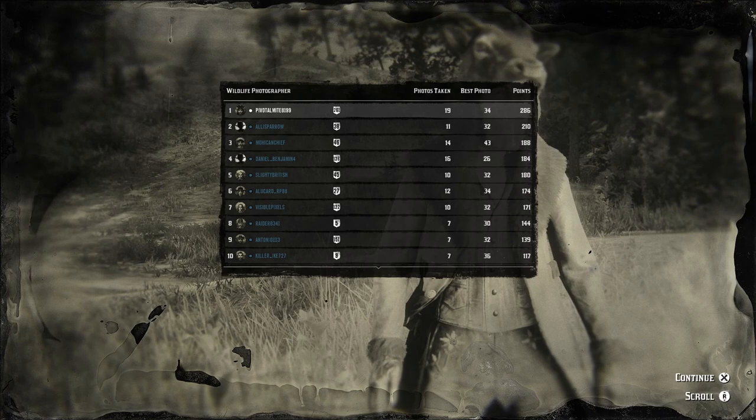One more thing: you can see there's a stat for best photo. The third place player — Mohican Chief — got the best photo at 43 points. According to Rockstar, there's a bonus for getting the best photo in the event, though I personally don't know what that is. In both events I played, I did not get the best photo, yet I scored very high — first place in one, second in the other. Just because you get the best photo doesn't necessarily mean you're going to win the event.